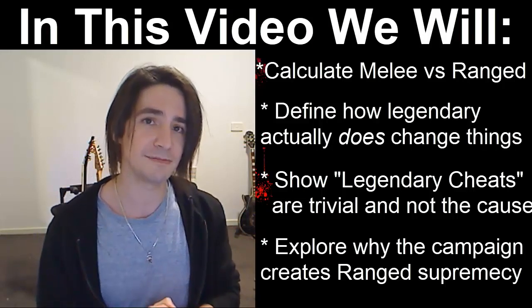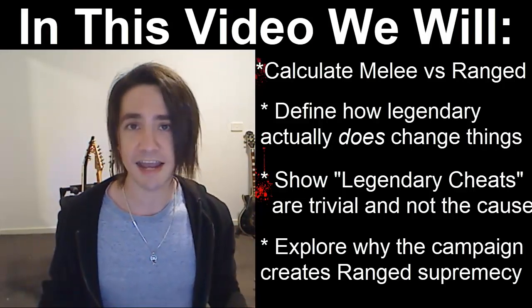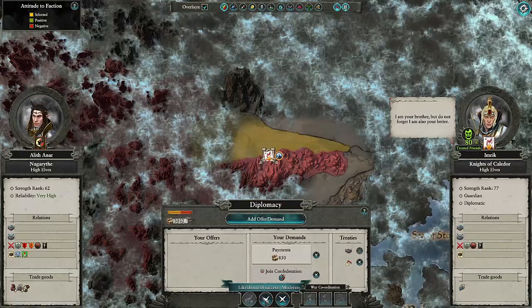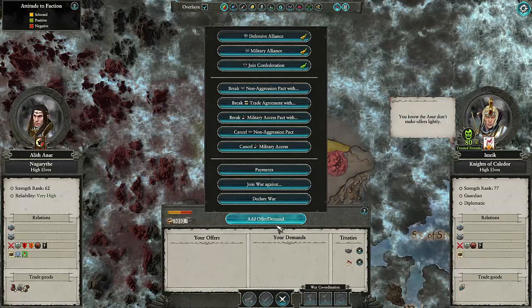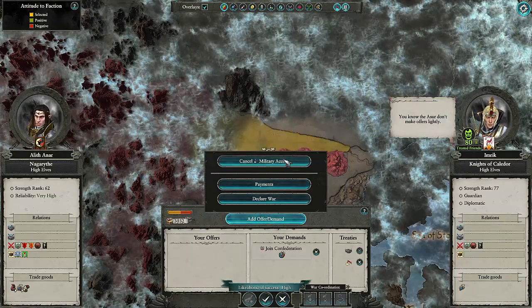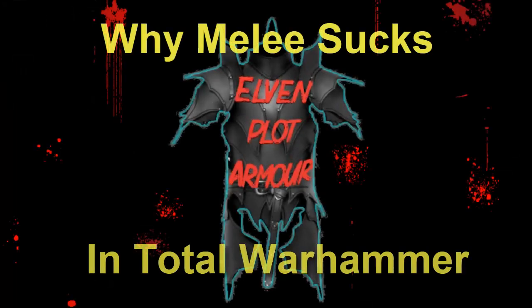After that, we're going to go into some examples to show how the player can overcome the AI bonuses, and then finally conclude with how the subtle supremacy in the combat system favours ranged not only there, but also on the campaign map — and this is why Legendary players favour ranged units.